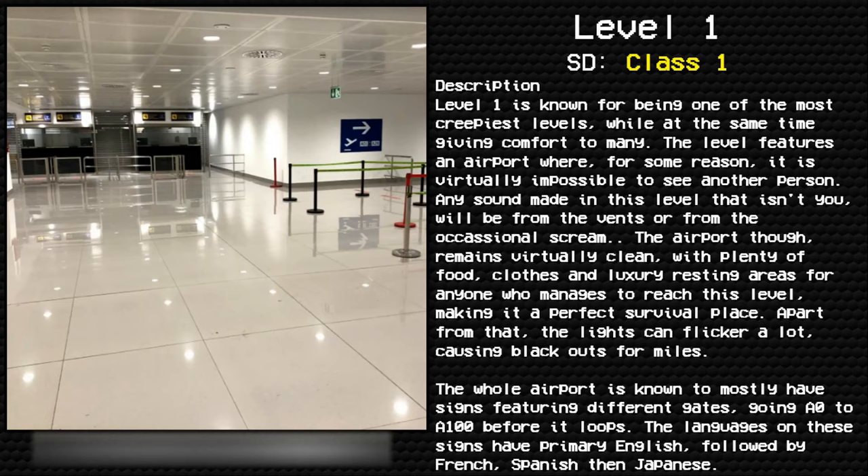The airport remains virtually clean, with plenty of food, clothes, and luxury resting areas for anyone who manages to reach this level, making it a perfect survival place. Apart from that, the lights can flicker a lot, causing blackouts for miles. The whole airport is known to mostly have signs featuring different gates going from A-zero to A-100 before it loops.